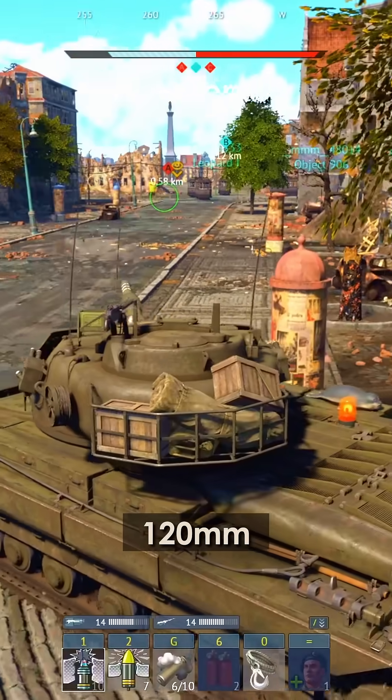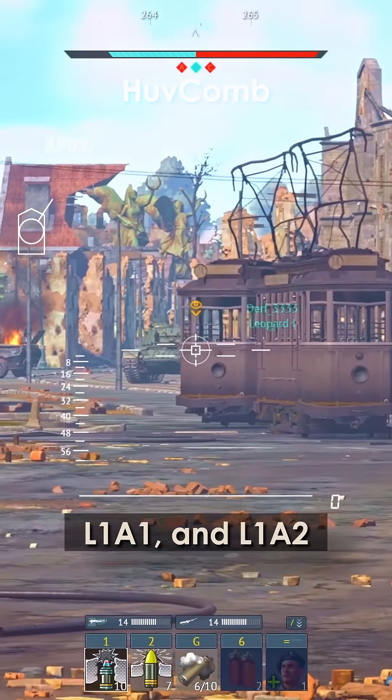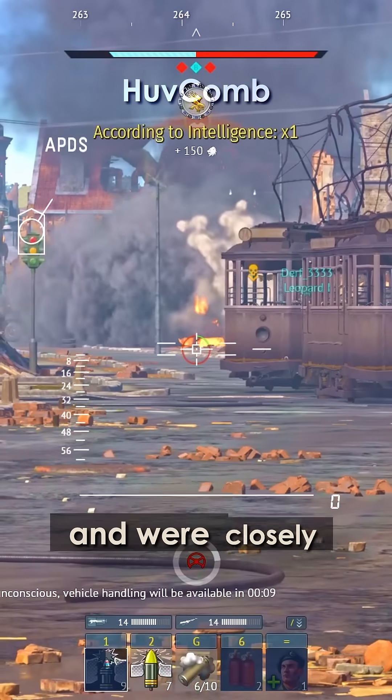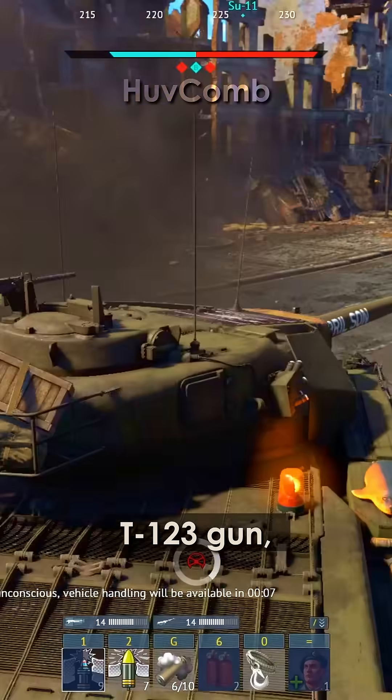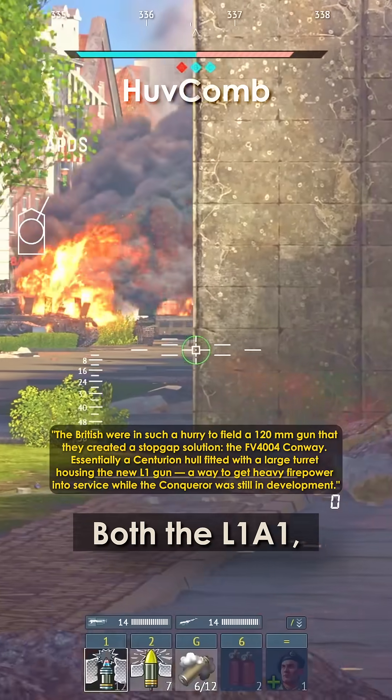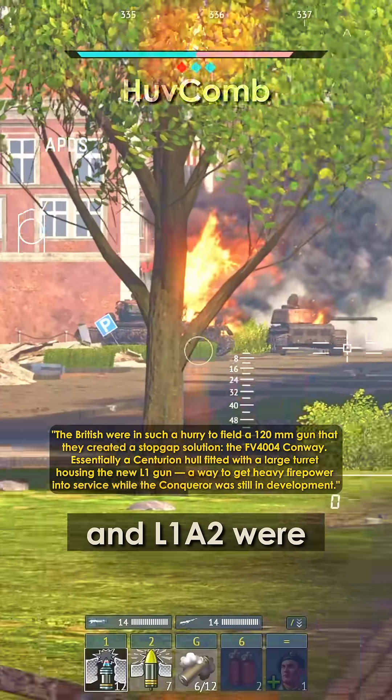The British 120mm L1A1 and L1A2 were developed in direct response to the emerging Soviet heavy tanks, and were closely based on the American T-123 gun — the same weapon that would arm the M103. Both the L1A1 and L1A2 were used on the Conqueror.